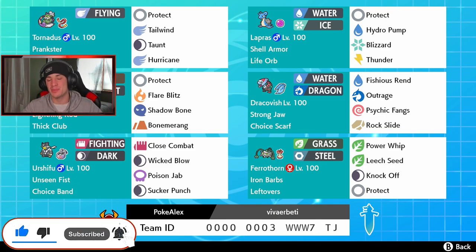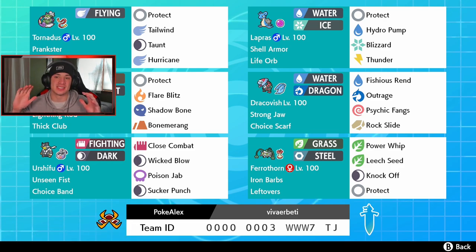Lapras has been absolutely dominating before Season 7, and now that Season 7 has come into the picture you've been seeing less and less of Lapras, but it's still a top tier Pokemon which hopefully I can show off today. Rocking out in our front spot in the top left corner we got Tornadus getting us going — he's our tailwind Pokemon, he can also taunt, he has Hurricane for when rain's going and it hits 100%.